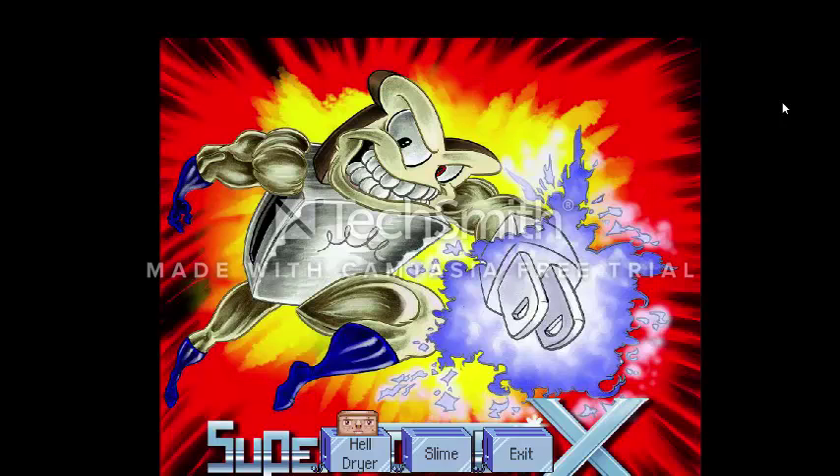The first one being Helldryer, the second one being Slime, and the last one being the option to leave the game. The Helldryer is one of the goals for the game and the Slime is another goal. For the purpose of this presentation video I'm going to go for the Slime, since that's the enemy I want to fight.